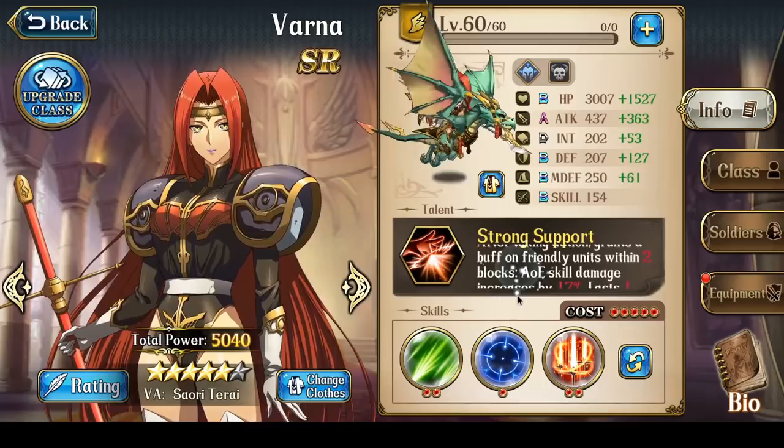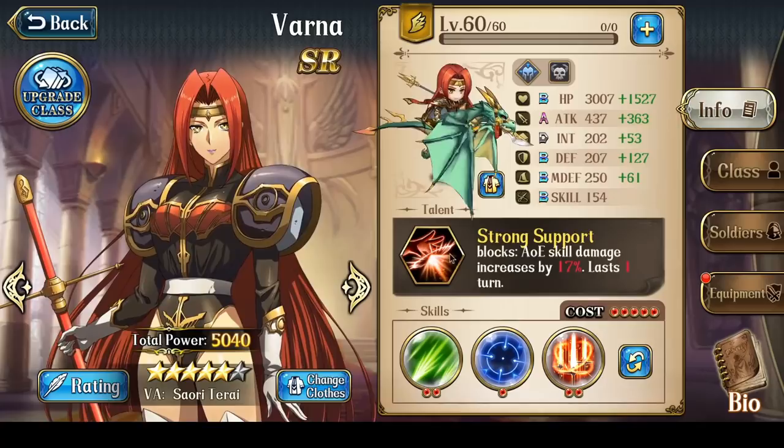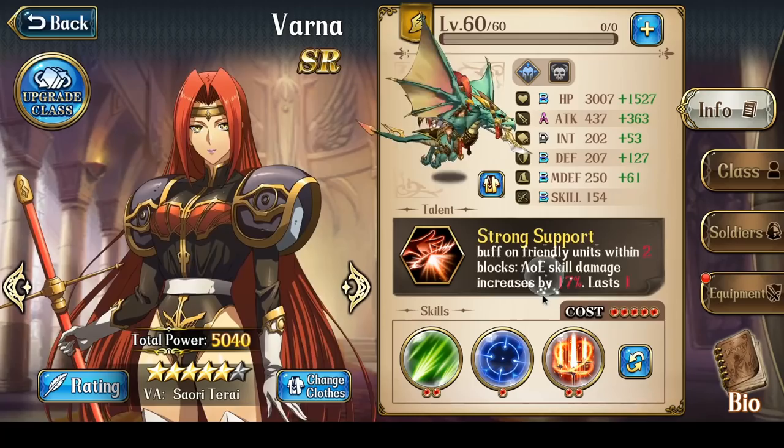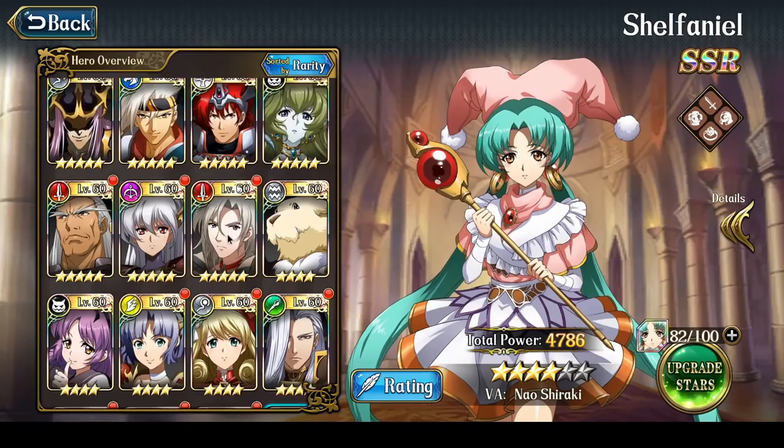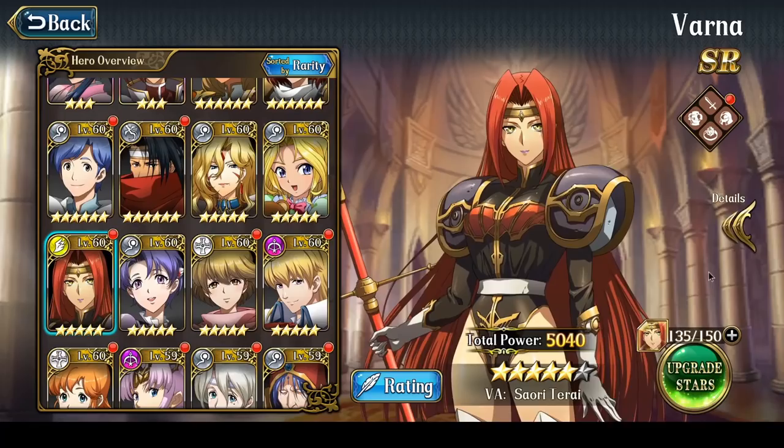You're going to want her at 6 stars for the maximum AoE skill damage increase for your other party members. Given that in Season 1 PvP is very much about AoE damage, Varna's Talent really helps increase the damage your other AoE attackers will do — like Shafeniel, Lena, or anyone you use for AoE, even Leonhard for his first AoE attack, will benefit from this effect.